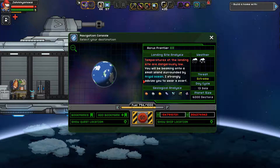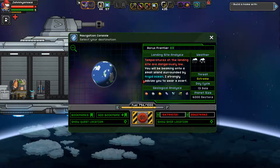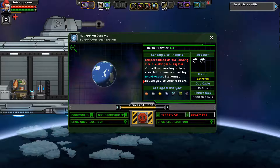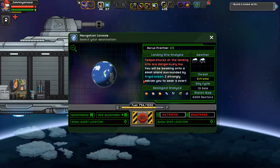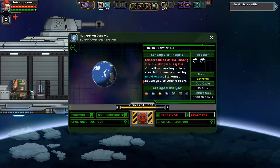That jumps right into the first strength I want to identify: the freedom to explore and to make your own mark on the galaxy. You can go to all these different planets and find different cities, places to explore, mini biomes that are really interesting — like the steampunk mini biome, or a forest where the trees are made out of eyeballs. It all looks really amazing.